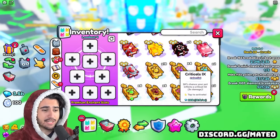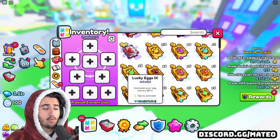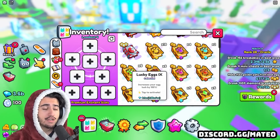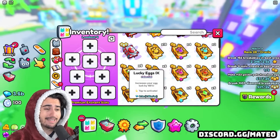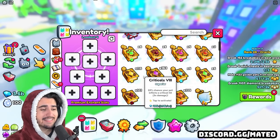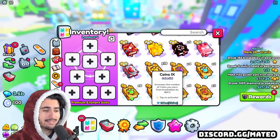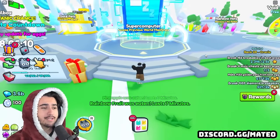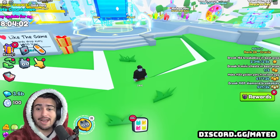With tier 10 enchants coming, there's an opportunity to invest in tier 9 enchants, since people will need a ton of them to make the new tier 10s. In particular, lucky egg books are always in demand — the threshold for lucky eggs is around 400, so people need at least three lucky egg books to reach that threshold. If you upgrade these books right when the update drops and sell them in the trading plaza, you can make a pretty penny.